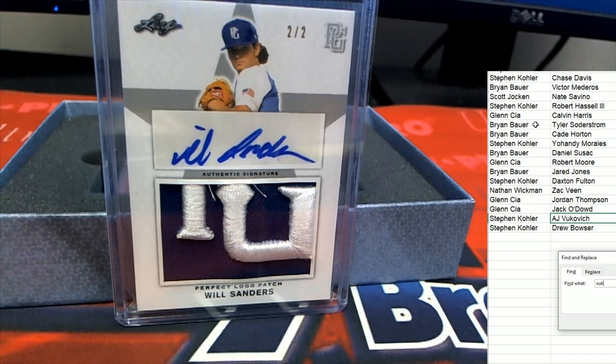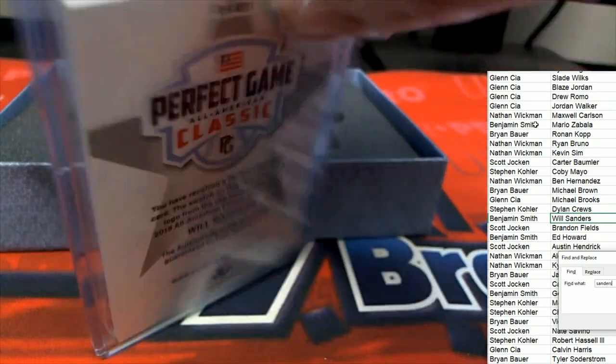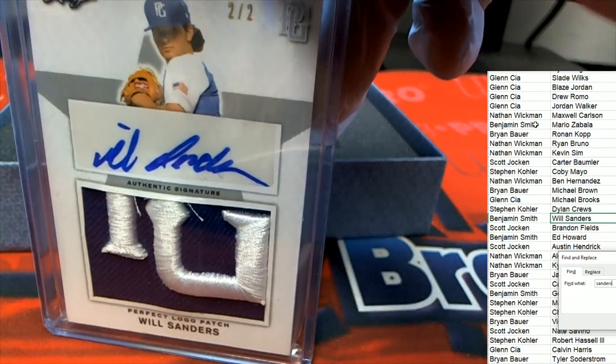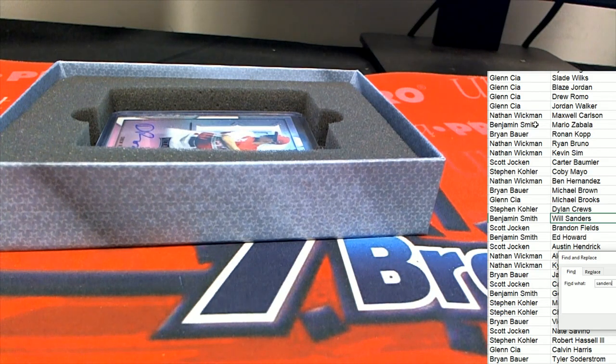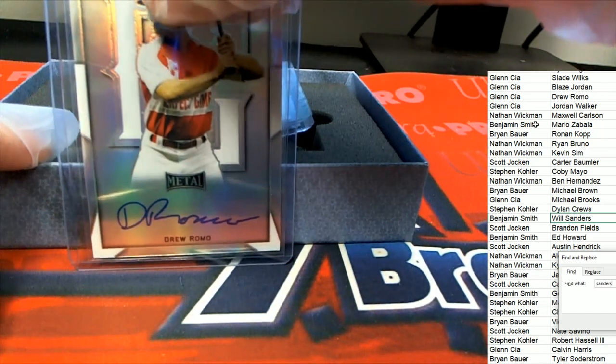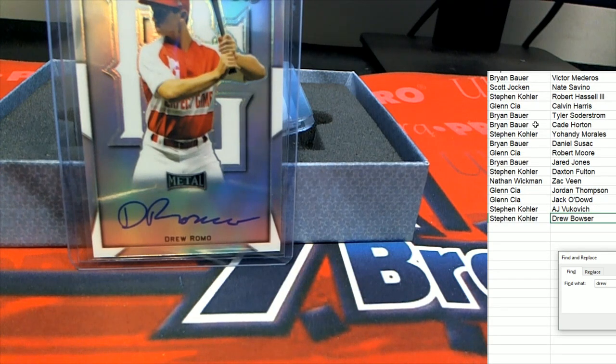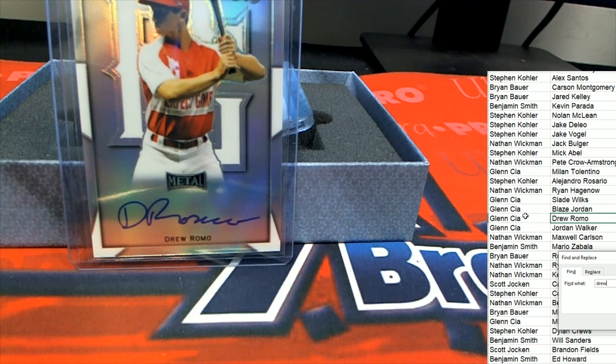Oh, look at this — oh my! That goes to Benjamin S. Well, look at that — Benjamin gets a Will Sanders auto! That was a very great relic card, low numbered. Now we got a Drew Romo — Drew Romo — and that's coming out here for Glenn. Way to go Glenn!